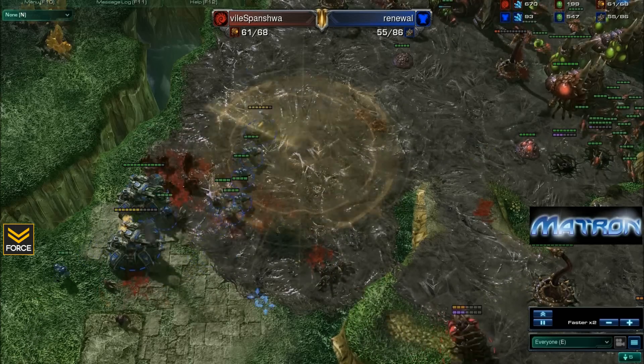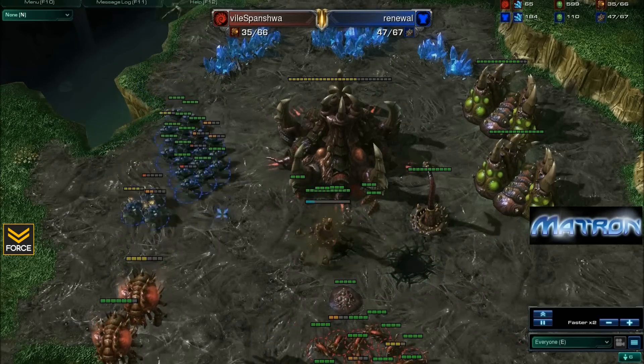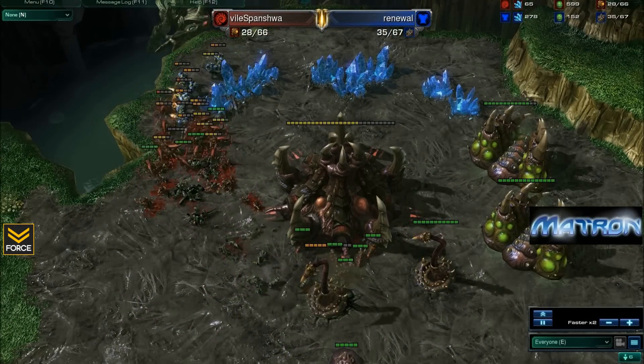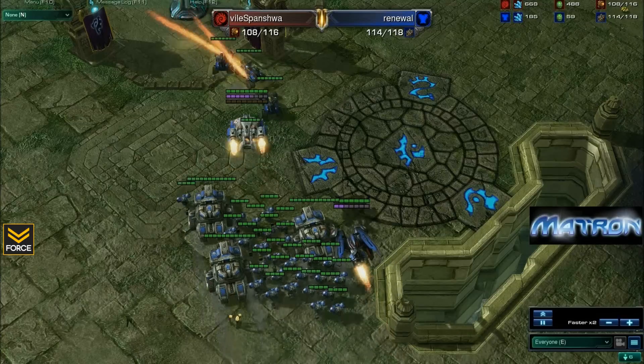So very interesting response by Spinisha at the start - that was a 4-rax, which is very difficult to hold off with most builds, let alone a build where you forego making almost any lings at all. So those queens, those drones, those spinecrawlers, and those lings were able to defend in that early going, and win Vile Spinisha the game here.